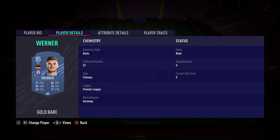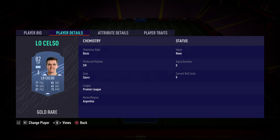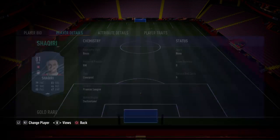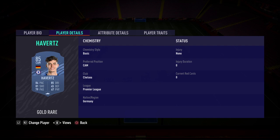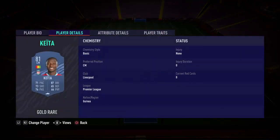So this is what I've gone with. Strikers: Stryker and Timo Werner. Left wing: Lo Salso. Right wing: Shaqiri. Centre mid: Havertz. Centre mid: Keita.